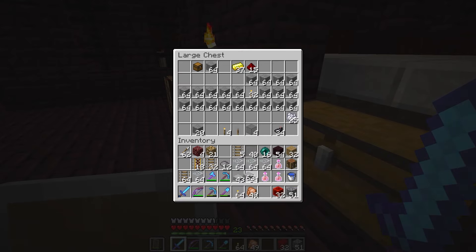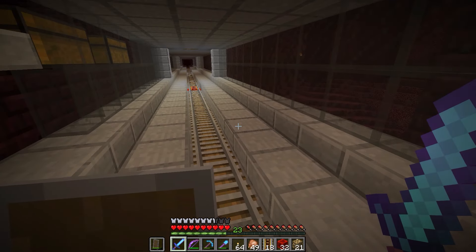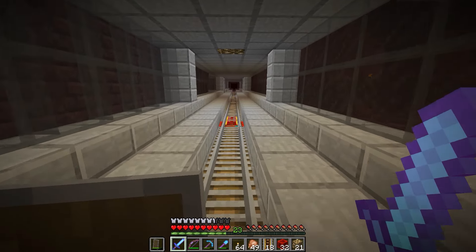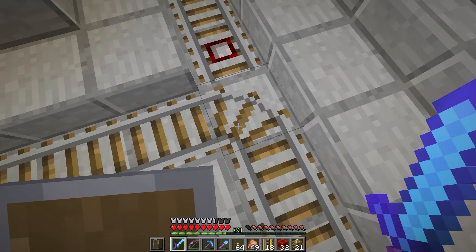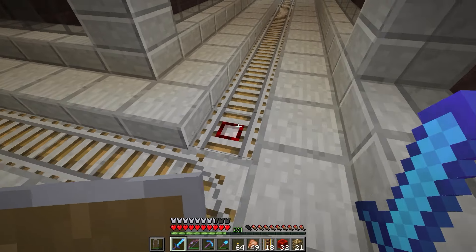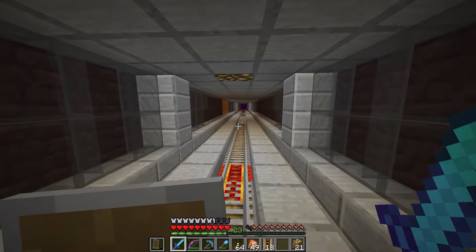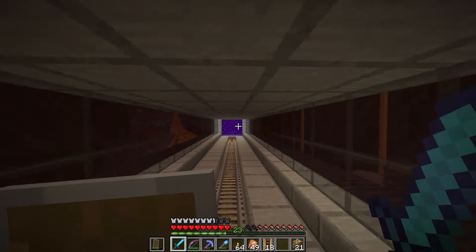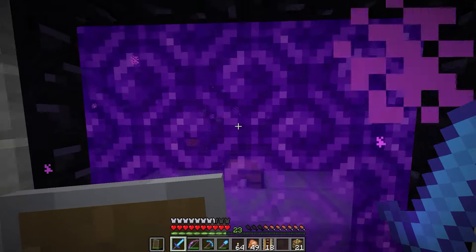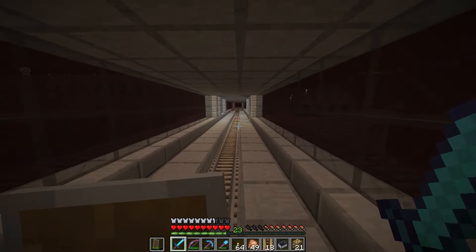I found out after I had built most of the rail that I had inadvertently gone right through it, which sucks. But in all honesty, once we get our enderman farm going, we're really not gonna use the blaze farm that much — it'll basically just get used for blaze rods. Enderman farms are so much more efficient, and it's closer to spawn, so we'll basically be using that the whole time for XP.